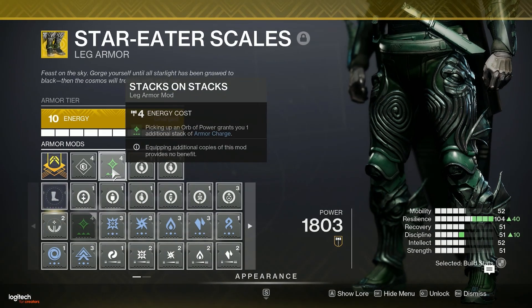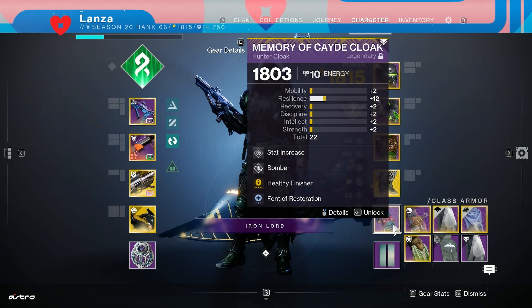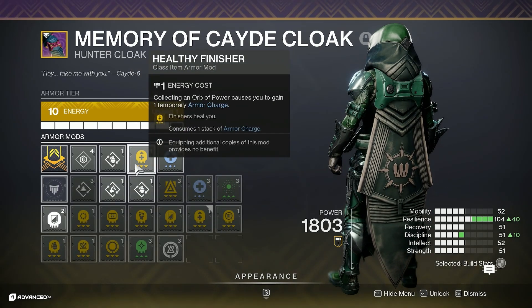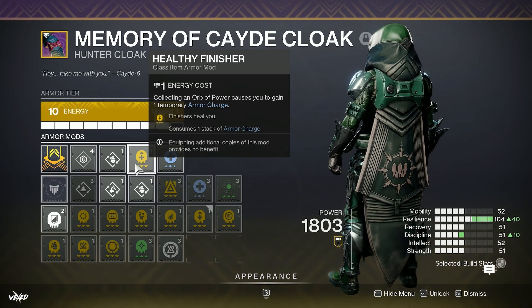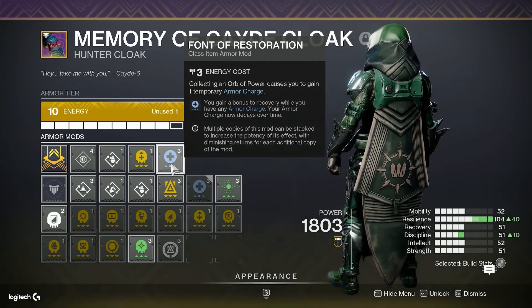For the mods on the boots, we're running Stacks on Stacks — picking up an orb of power grants one additional stack of armor charge, keeping our armor charges as high as possible — and two Innervation mods, which reduce grenade cooldown each time you pick up an orb of power. For the class item, I'm running one Bomber mod — reduces grenade cooldown when using your class ability — Healthy Finisher just in case, and Font of Restoration — you gain a bonus to recovery while you have any armor charge, though your armor charge now decays over time.